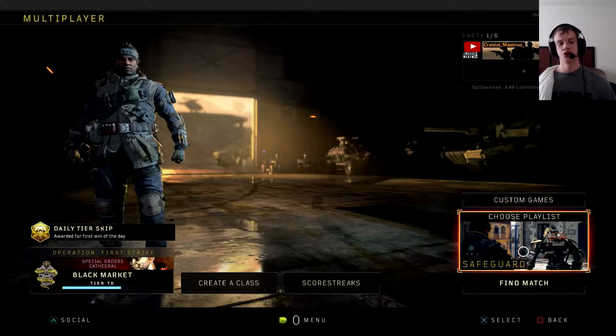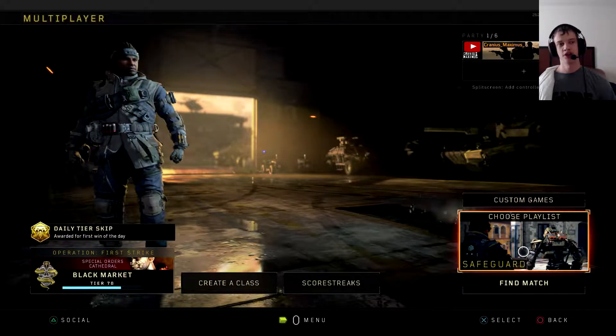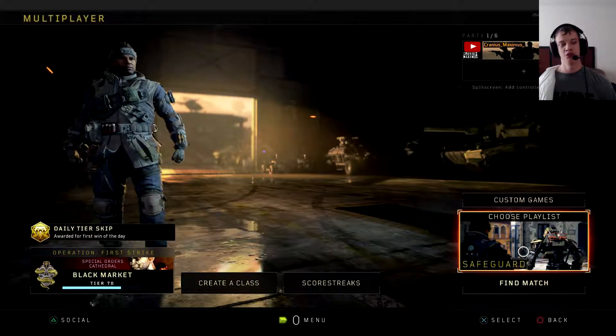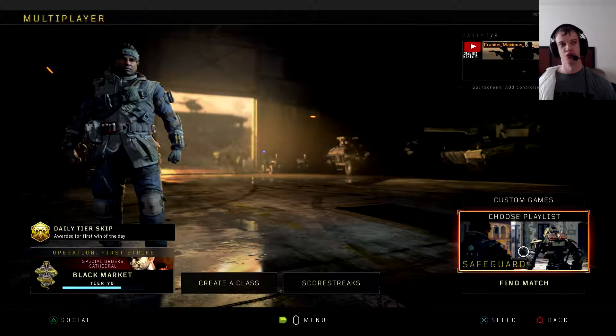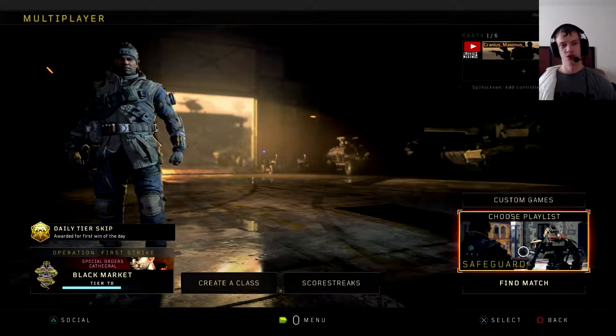Like I said, while these tips are competitive Call of Duty specific, they do apply to multiplayer as well. The first tip I have for you guys is to recognize when you need to make adaptations. I'm going to play a quick clip where Austin and I go down two rounds because we just go middle and it doesn't work out. We go middle two rounds and we realize it isn't working. Take a look.